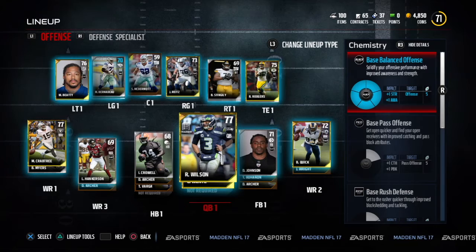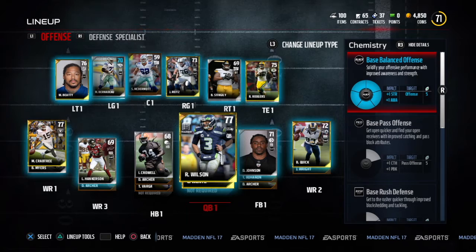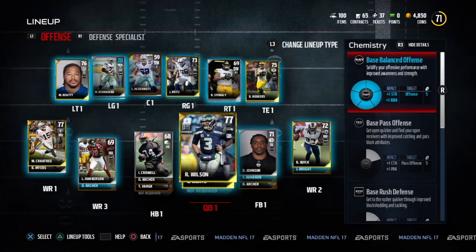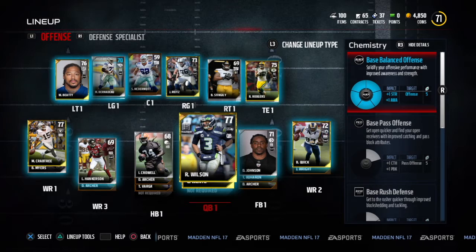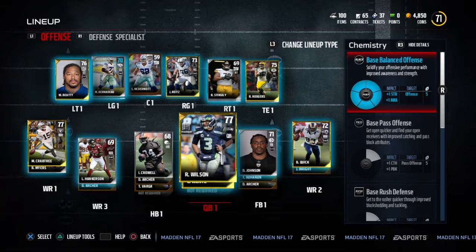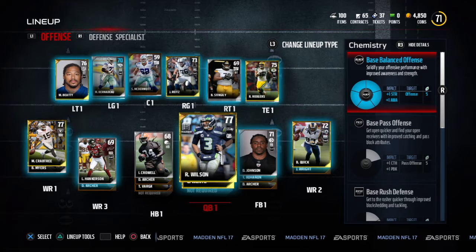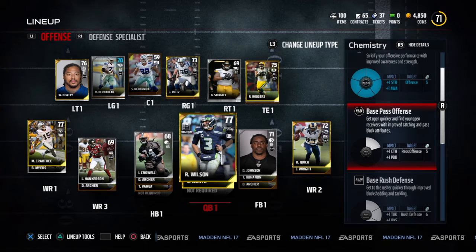The first thing I want to show you is the chemistry on the right. To get access to it, you just press R3 — the right bumper — and on the right-hand side you're going to see the chemistry. So as you see, I've actually filled out base balance offense stats coincidentally with my starting cards. First you're going to see the name and description — base balance offense — and then below that the impact, which are the stats it's going to affect. To the right you'll see who it targets — the offense — and the salary cap is five because five players. On the left-hand side of that box you get the pie chart, which represents how many players you need to actually fill up that chemistry. Once you fill the chemistry, it gets activated. So if you had four players the chemistry would not be activated, but now that I have five players who are base balanced offense, the chemistry is activated and I get the boosts.